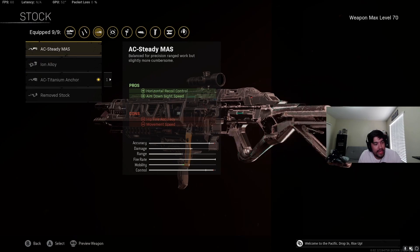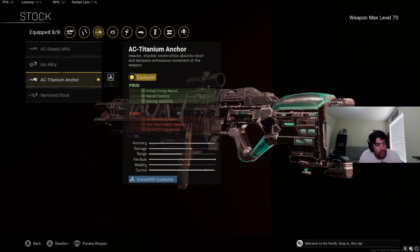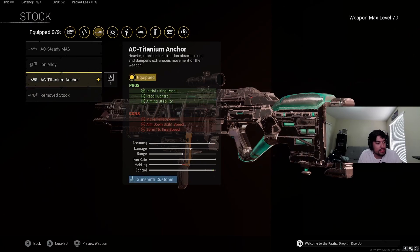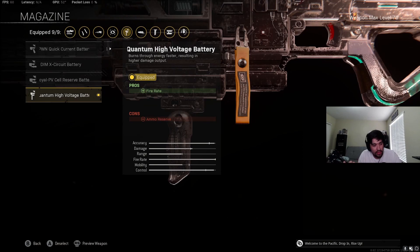For stock, there's really only one good option. The AC Steady Mas helps horizontal recoil control and ADS speed, but the gun doesn't have much horizontal recoil, so that doesn't help us. The Ion Alloy helps hip-fire accuracy and movement speed but hurts recoil control — better for an SMG. The AC Titanium Anchor, which I'm using, helps overall recoil control. Remove Stock obviously hurts recoil, so for the long range build we stick with the AC Titanium Anchor.